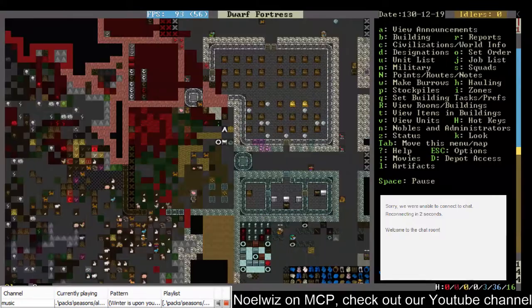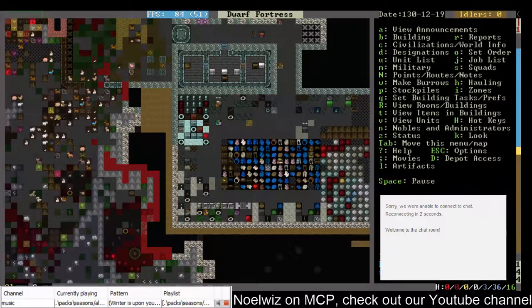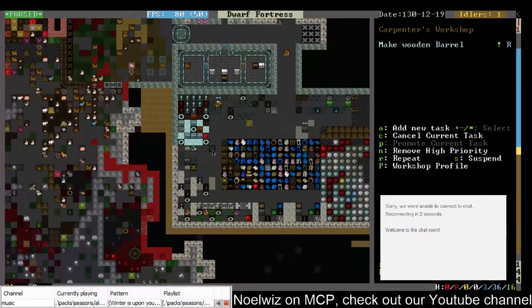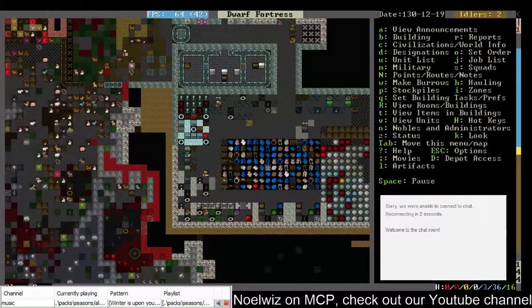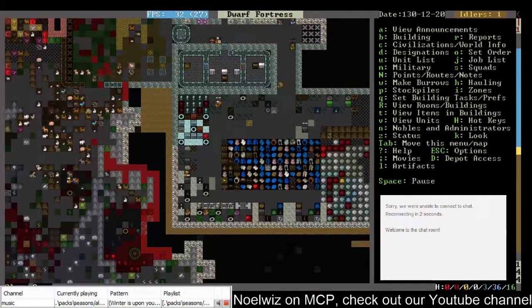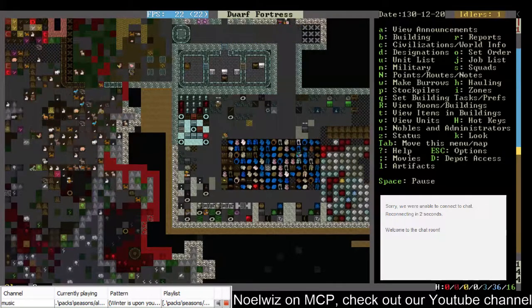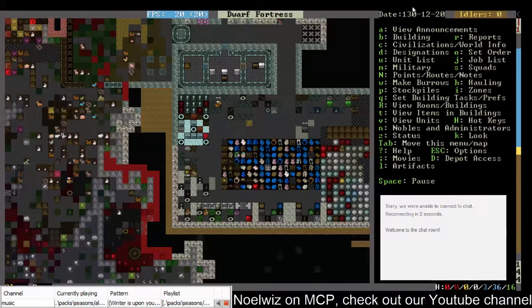And we're back down to seven drinks, so why is that? It's on repeat, and that's on repeat. It's unusual — let me check Dwarf Therapist. We have more than one wood crafter. We do have some wood crafters. I suppose I can designate more — who knows, maybe that will wind up helping.